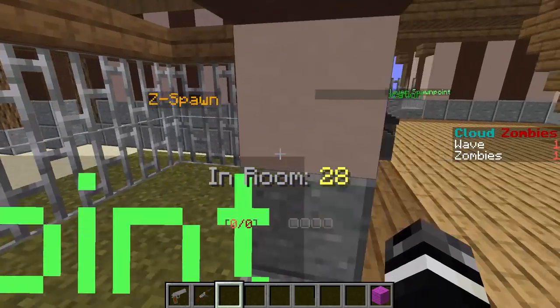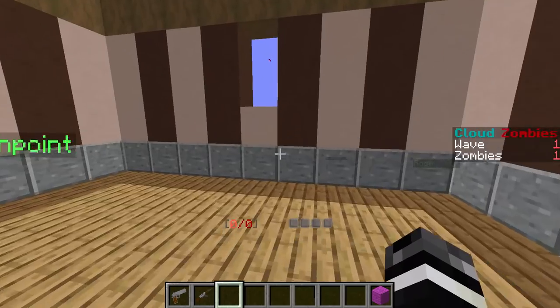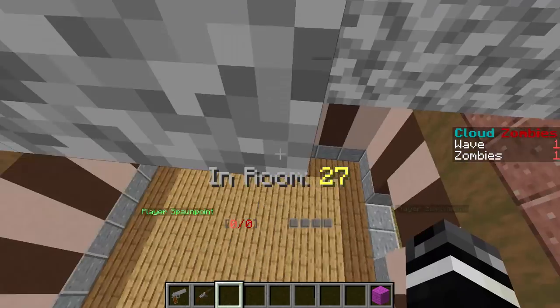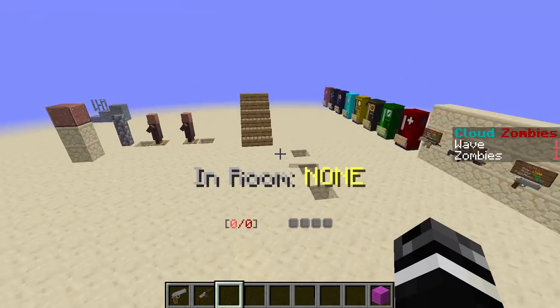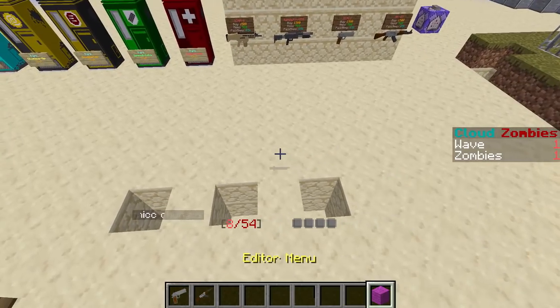As for zombie spawning, it's a lot more robust. Zombies spawn in the ground if the spawner is on the floor, or they just drop if it's not on the floor. It might look a little weird on wood though, because it makes a dirt sound — I can change settings for that.